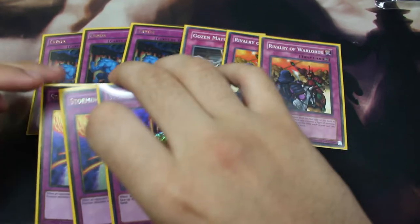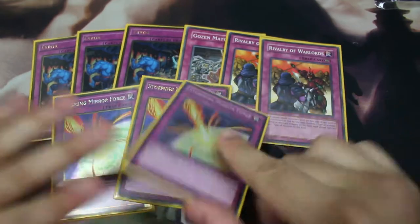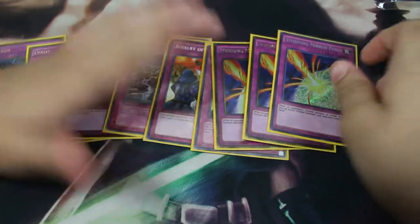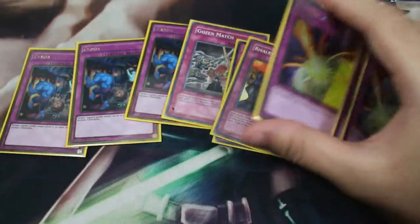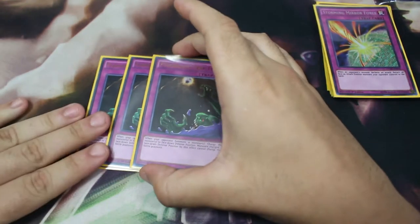With Rivalry of Warlords, the only monsters you're probably going to summon all game are those Water/Aqua types, so it's basically just a bunch of stall cards. The other MVP against Gouki is triple Storming Mirror Force — the most stupid card against Gouki. They attack and just get bounced, and there's nothing they can do unless they have Trickstar or some weird out.